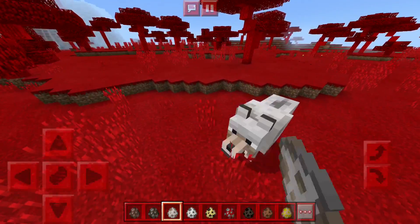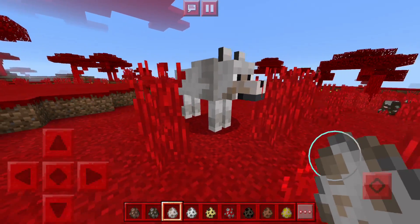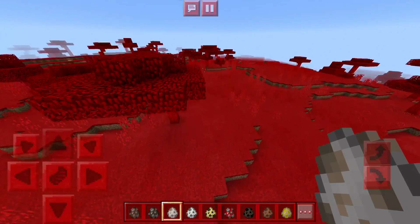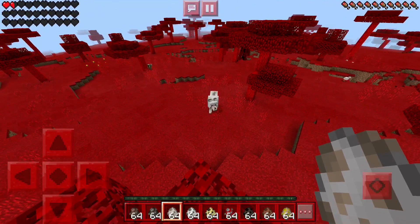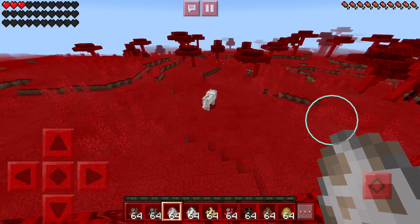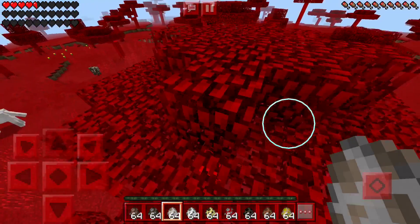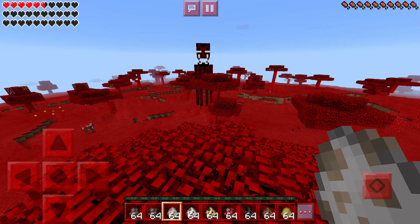Moving on, the wolf is going to be different. They turned it into Clifford the dog. It's not moving, but I'm guessing if I go to survival he's going to attack me. I'll go up on this tree and turn on survival. Also, our hearts — we have a lot more hearts. We're stronger because it's the apocalypse, like millions of years in the future, so we have more health.